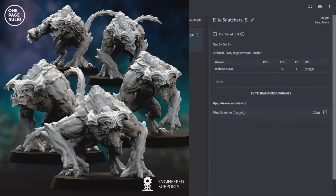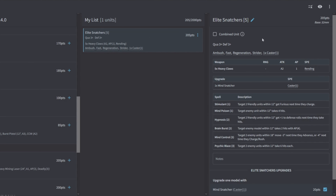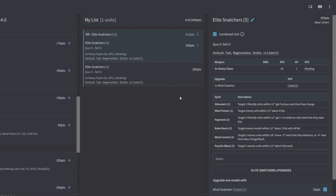Elite Snatchers are Quality 3, Defense 3, with Ambush, Fast, Regeneration, and Strider. Same 2 attacks AP1 with Rending and the Mind Snatcher option. They're essentially Soul Snatchers plus Defense, Regeneration, and Ambush — so you can drop them on top of the enemy. Give them a Mind Snatcher to try to get Furious. The only question is whether you want units of 5 or 10.